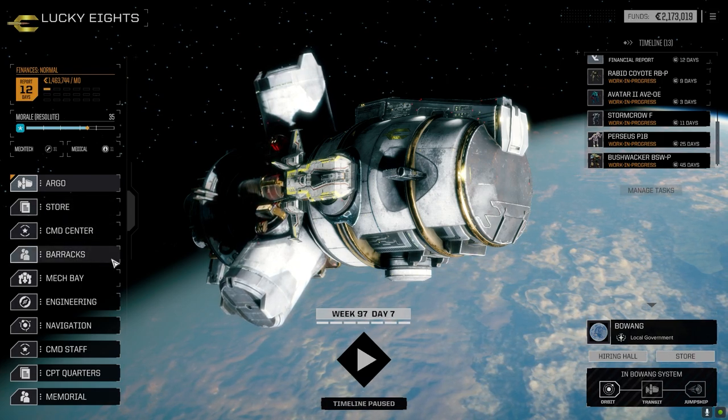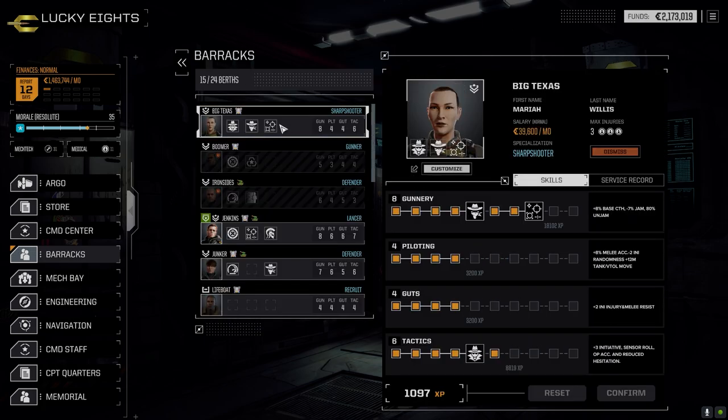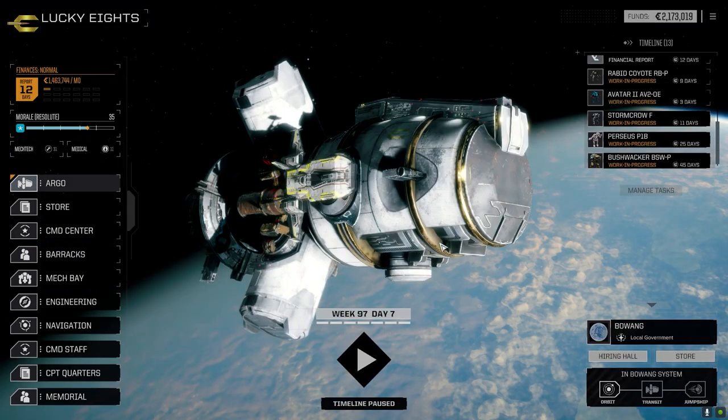Let's have a look at the barracks real quick. We got Big Texas, finally ranked up in gunnery, so I gave her Controlled Bursts because she's running a light rotary rifle. Most likely she'll be running similar weapons, so that's why I went with Controlled Bursts - hopefully I can remember to use it today because I always forget.